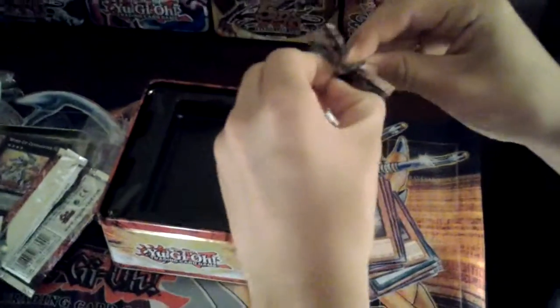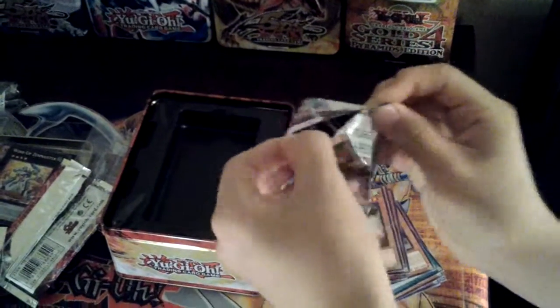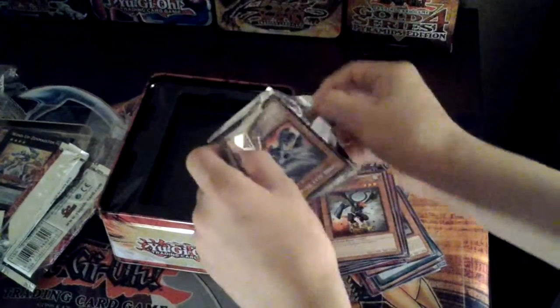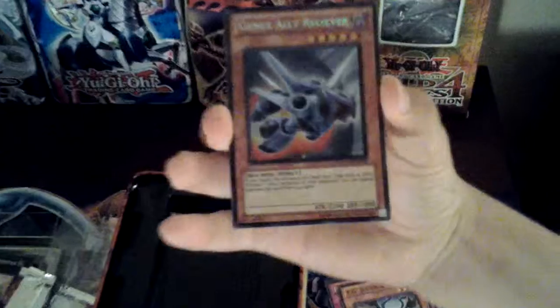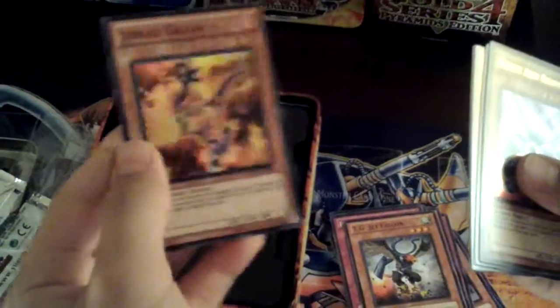Last booster — Hidden Arsenal, Threshold of the Triumph. Let's check this out. Gen X Ally Reliever, Jurek Galim, Tregunity Partisan, Jurek Hura, Neo Flamville Shaman. And there you have it, guys.